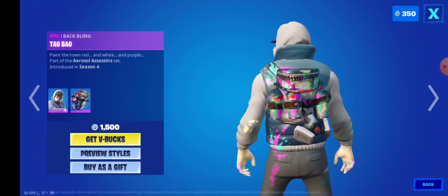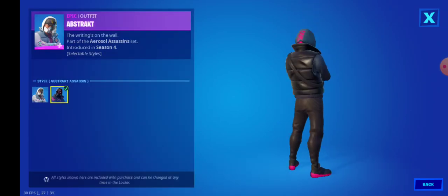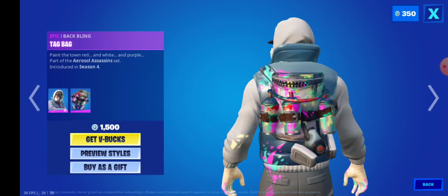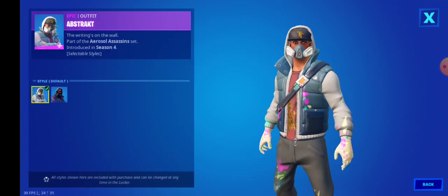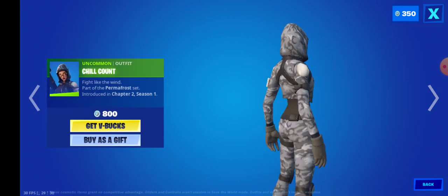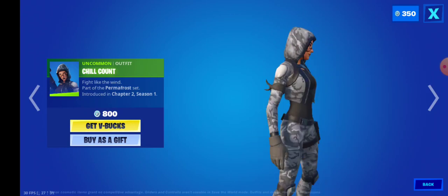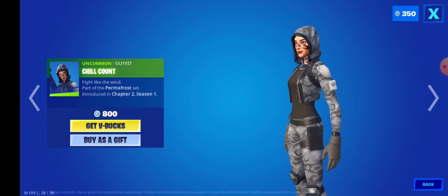Personally I like the back bling to it, it's very interesting. The skin itself is not really bulky — just like any other male skin. And Chill Count is back from Chapter 2 Season 1. Pretty good. It's like the makeshift superhero skin but without being the superhero skin — it has some white and grayish to it, like a hunting one.